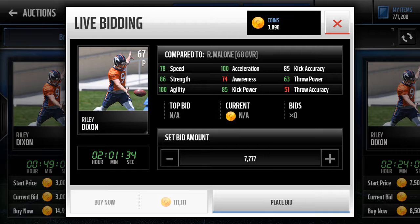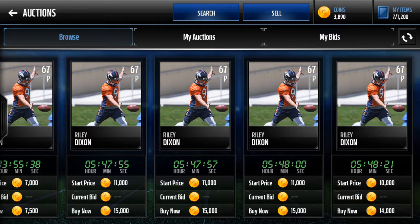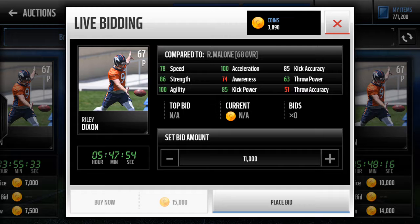You go to stats — he has a hundred agility and a hundred acceleration. I think he's the only card in the game with this. I was just scrolling down the auction block and I saw a whole bunch of these up, and I just clicked on it and right there I saw a hundred agility, hundred acceleration. I was like, what the hell is this?